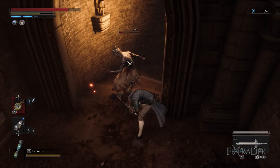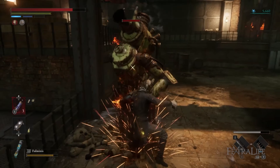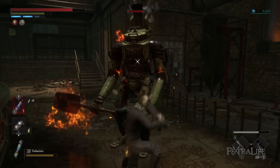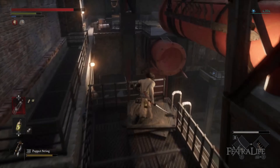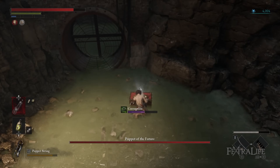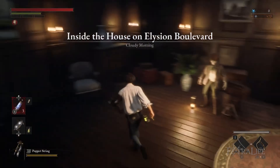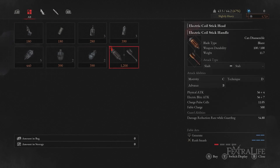For areas 1 and 2 the beginner weapon will be fine as you don't have many options early on. For area 3 and its boss as well as a chunk of area 4, the easiest weapons to pick up are the Booster Glaive blade and the Electric Coil Stick handle. The Booster Glaive can be found in area 3 at the Workshop Union Entrance stargazer by taking an immediate left, going down the ladder towards the Puppet of the Future, then going to the opposite end where there will be a chest with the Booster Glaive blade and handle. The Electric Coil Stick can be found in area 2 inside the house on the Elysian Boulevard stargazer where a merchant is located and will sell it for 1200 erga.